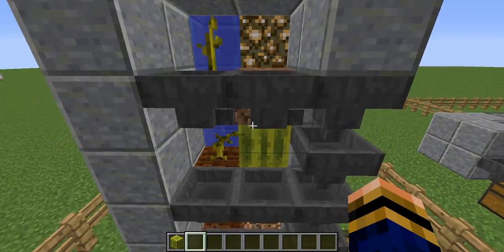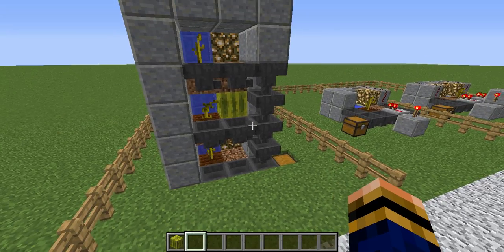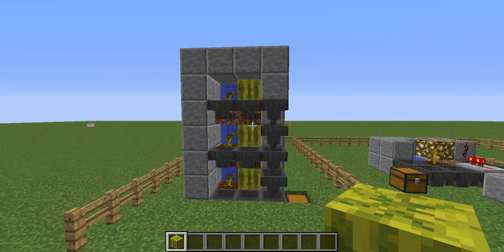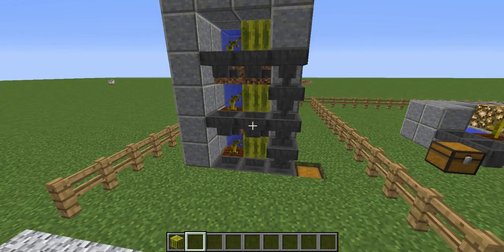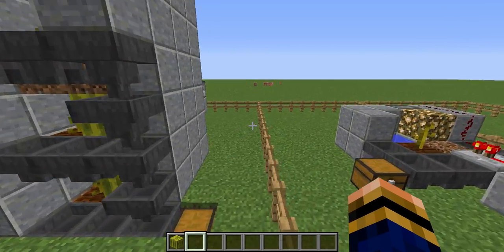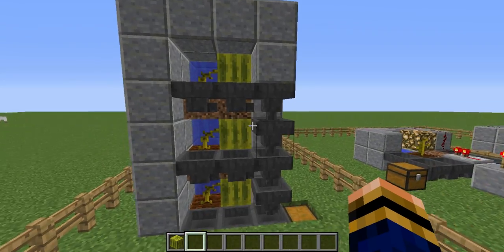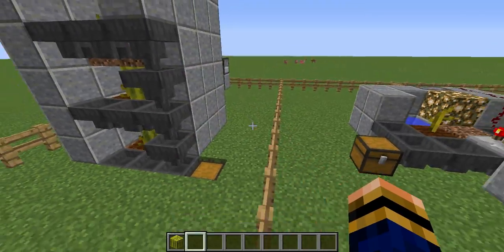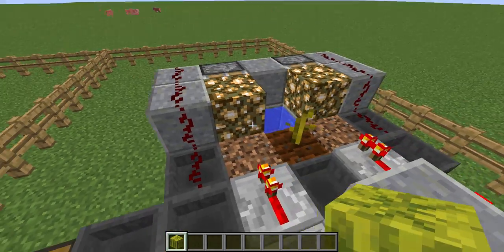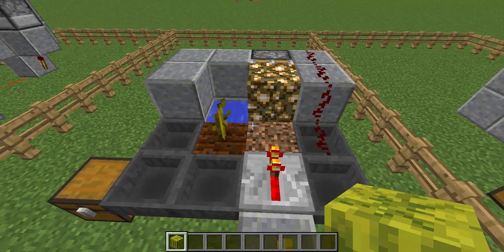This one I'd recommend for outside because you can easily put several together and stack them several high. There's no limit to how many melons you can have. The downside is it can be very inefficient — as you can see there are three melons there but the pistons aren't pushing, which means no new melons can spawn for three or four minutes while those sit there.